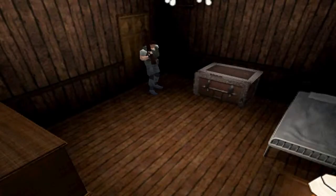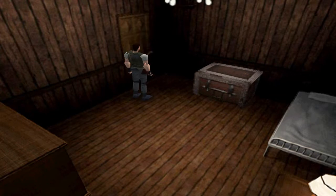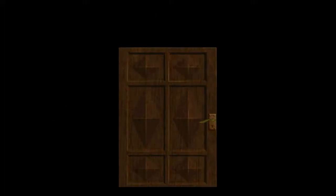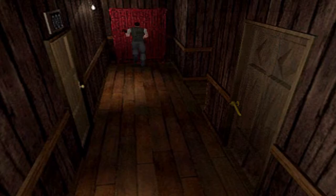Hello and welcome back to Let's Play Resident Evil. This is part 7 and we have the small key, the serum key. We're on our way to get the code, and we will use it on a coded door — that will all happen in this part.